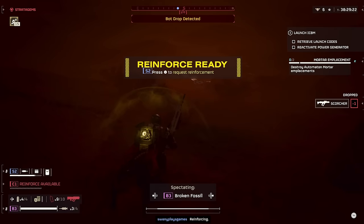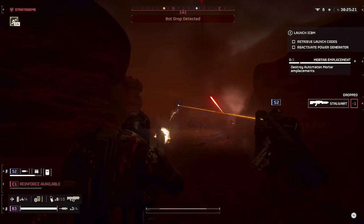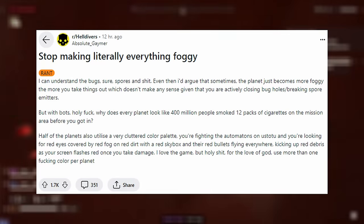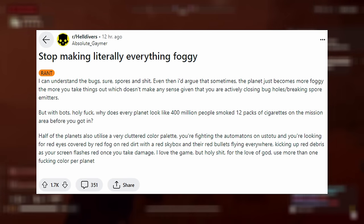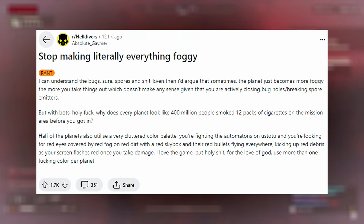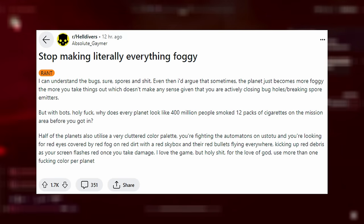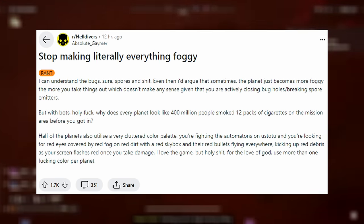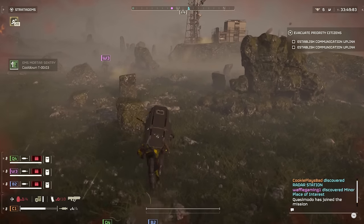Let's talk about some of the fogginess on these planets. This Reddit post does a pretty good job of summarizing the pain of a lot of Helldivers when it comes to the fogginess on seemingly every planet. It says: stop making literally everything foggy. I can understand the bugs — spores and stuff — but even then, the planet sometimes becomes more foggy the more you take things out, which doesn't make sense given that you're closing bug holes and breaking spore emitters. With bots, why does every planet look insanely foggy?